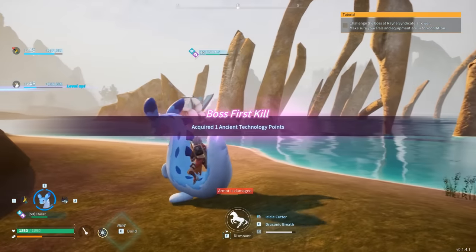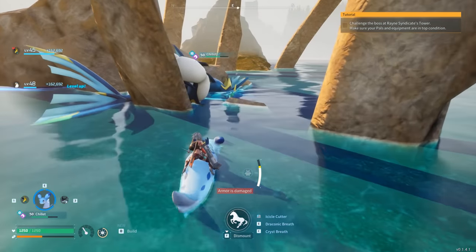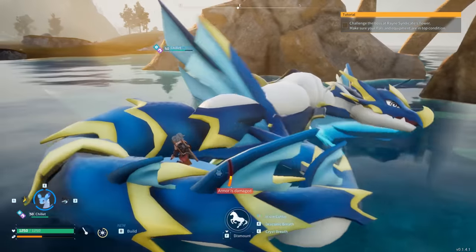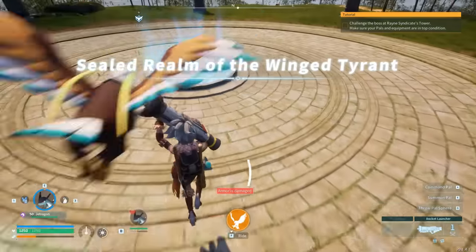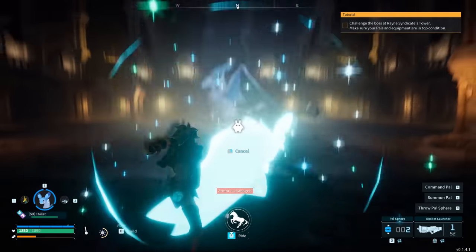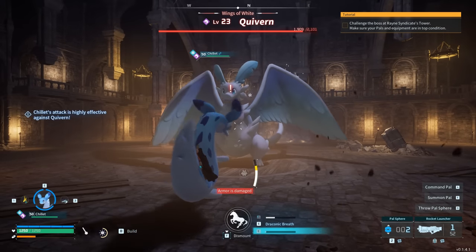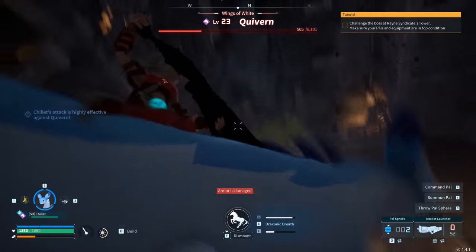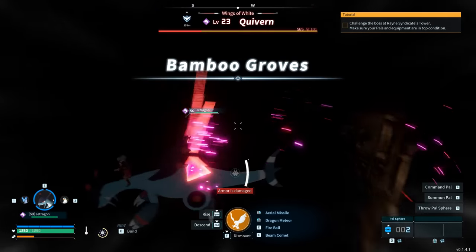What happens if you try this in a dungeon? The boss will still fly up in the air, and sometimes will even shoot itself underneath the dungeon. The boss will end up shooting itself either underneath or on top of the dungeon. Freeze the pal, shoot the rocket launcher at it, and it will begin to go underneath or on top. Most likely the pal will survive and end up underneath or out of bounds.